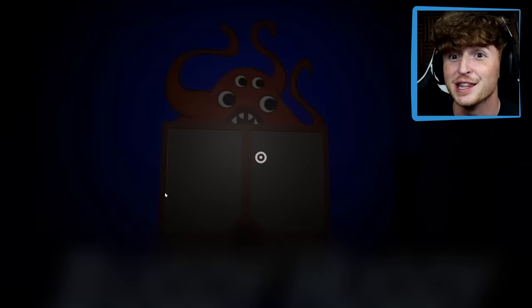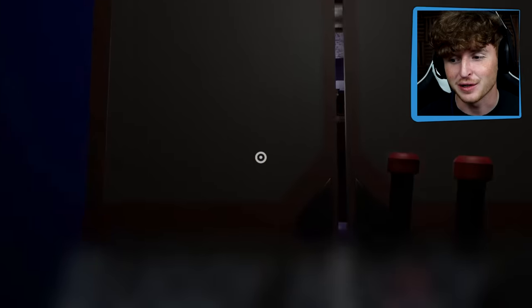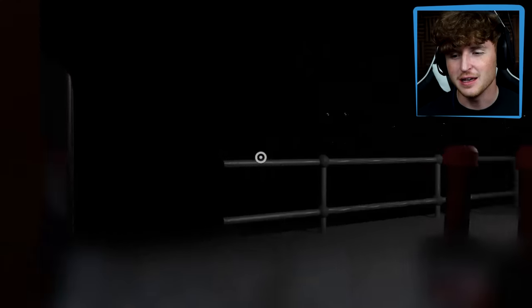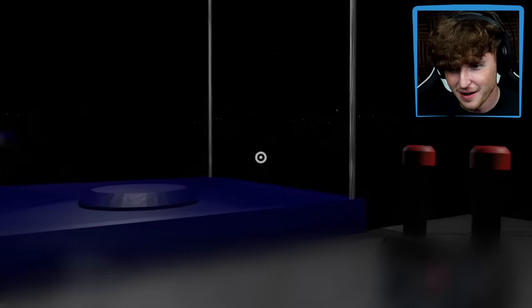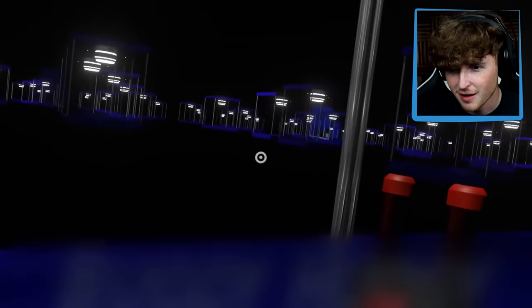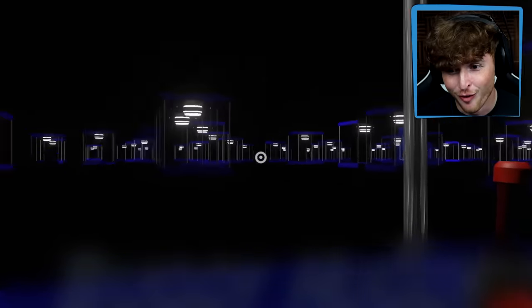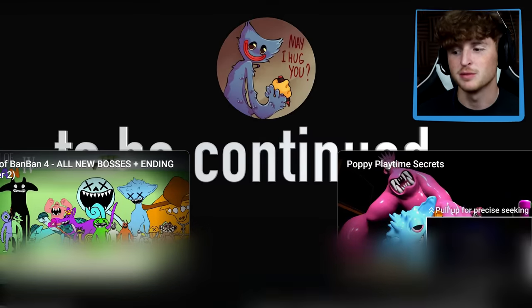So you take down Jester and then you get to this door, which is a new character apparently called Sad Seth. This is insane. Stay quiet — repeat rule one. There's so many elevators, unless these are like mirrors. Stinger Flynn's brother? Sad Seth is huge — holy moly.